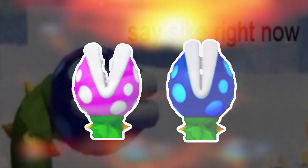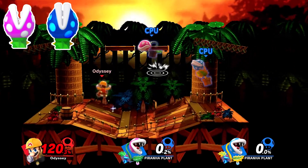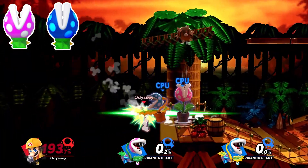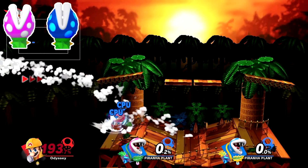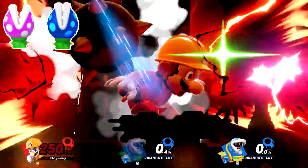The Piranha Creeper and its alternate form are secondary forms of the Piranha Plant, so they're obviously represented by pink and blue ones. They'll both be made big since the Piranha Creepers are, and they'll spam down special since the Piranha Creeper's whole gimmick is about them stretching. I made the stage Congo Jungle since it's the closest to a jungle stage where these two would be found. This would be advanced.